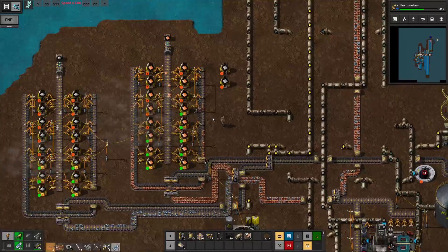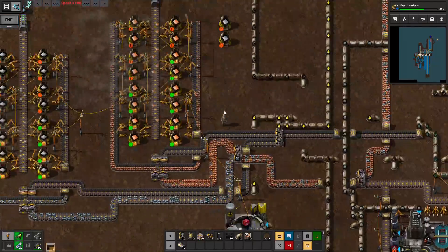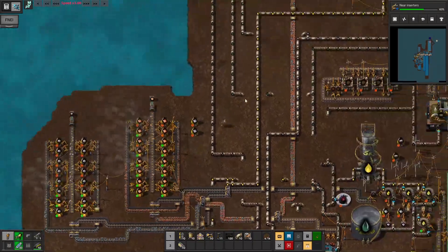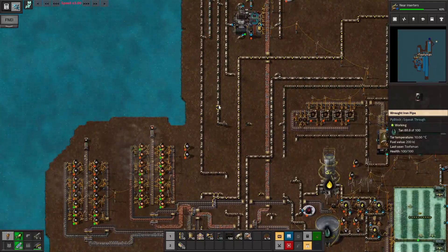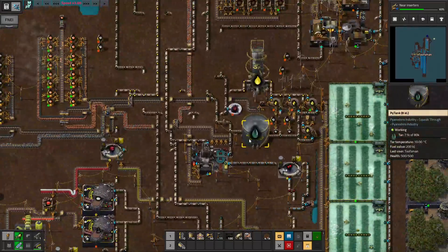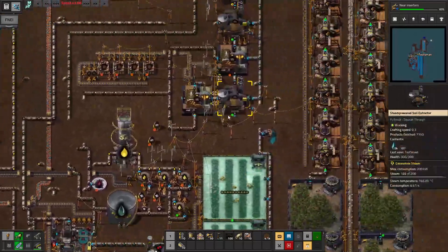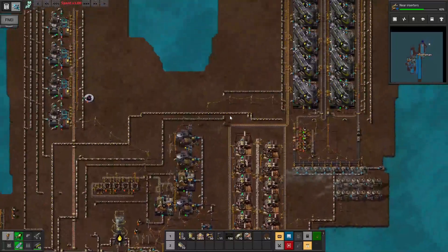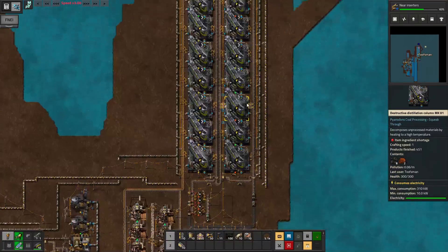That of course then gets split - we get mainly copper out of it. Yeah, we're not fully utilizing this whole smelting array with this so we're fine. There's that tar going - hey, we're actually making a difference on the tar! That's good. Big buffer to bring down though.